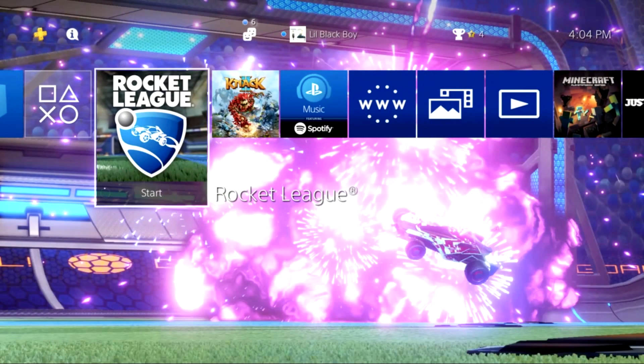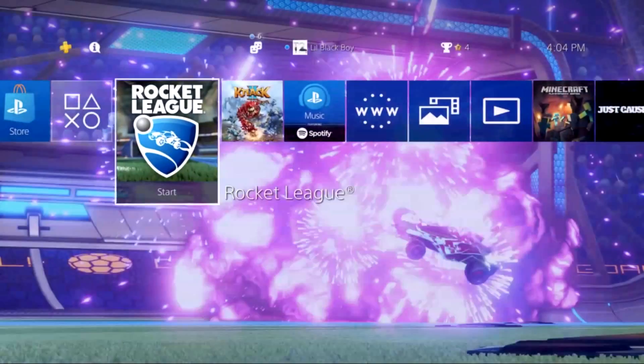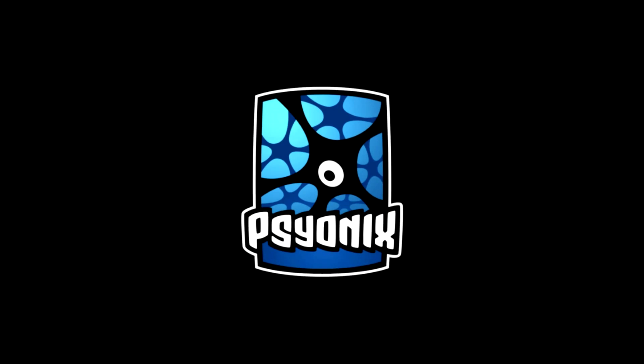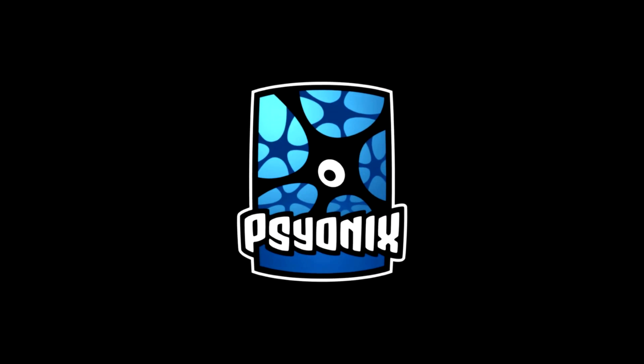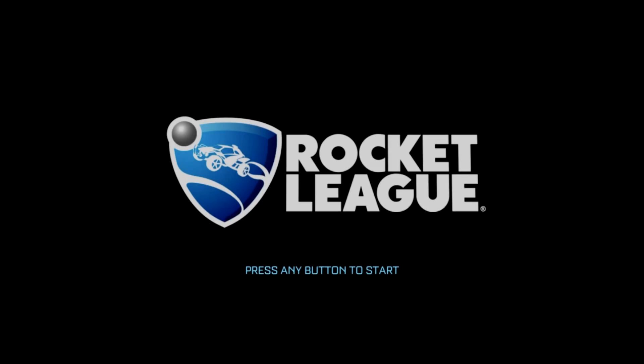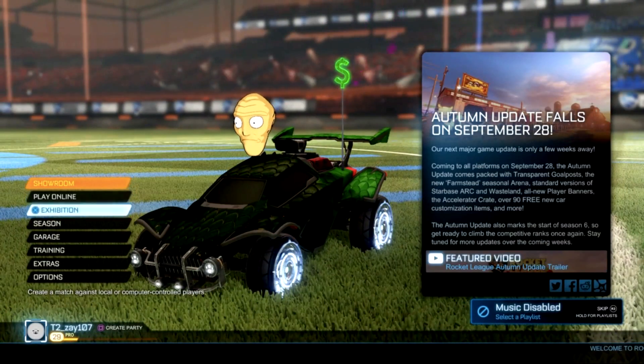Now you should be at the main screen. Start up your Rocket League. I'm not going to cut the video because I don't want it to seem fake - I want to show the full thing happening in real time. Press start and you should start getting your keys.